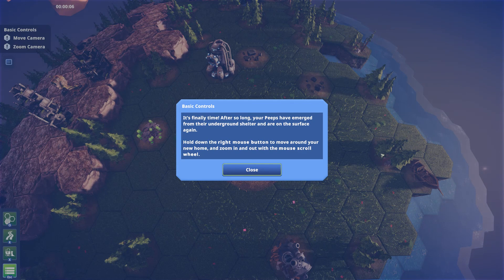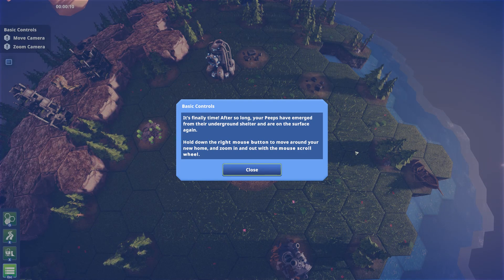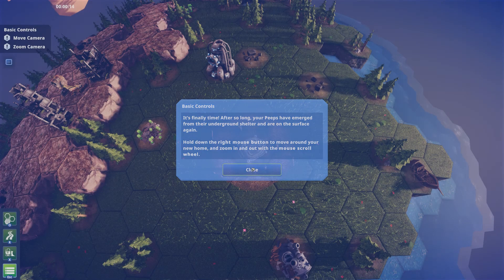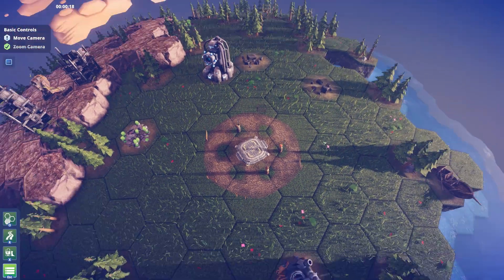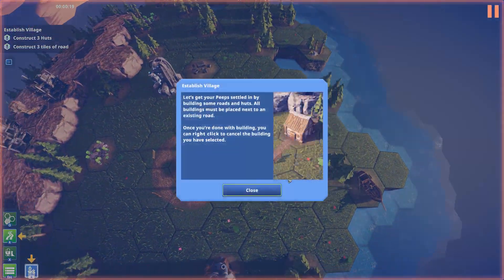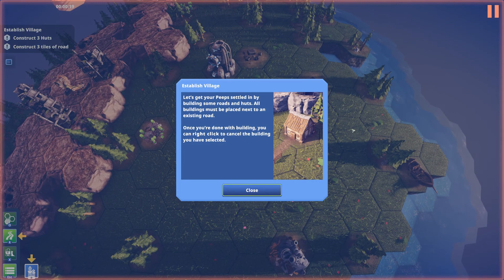It's finally time. After so long, your peeps have emerged from their underground shelter and are on the surface again. Hold down the right mouse button... scroll in now. Oh, that looks nice, doesn't it? Oh, I like that. Scroll around a bit like that. OK, established village.